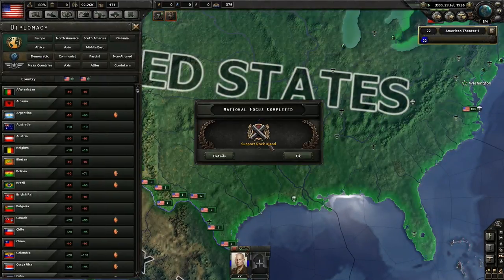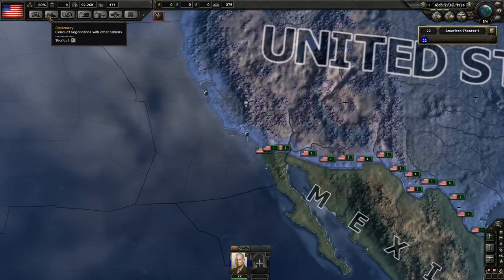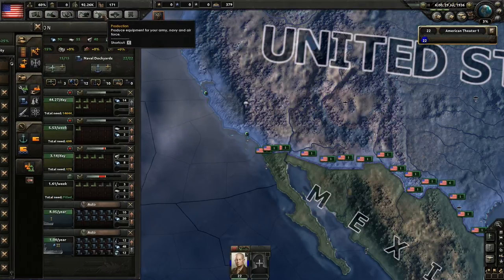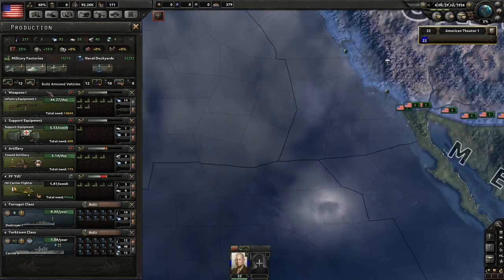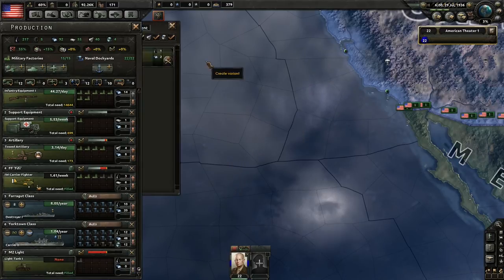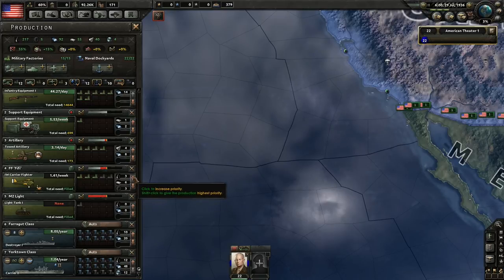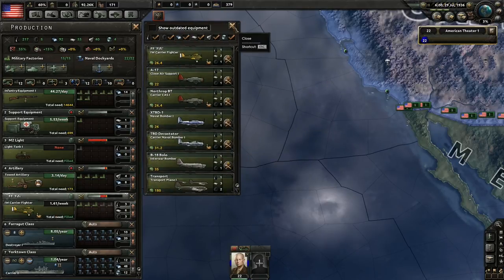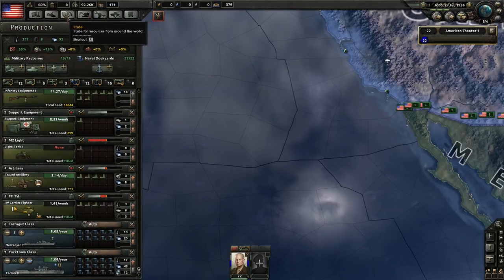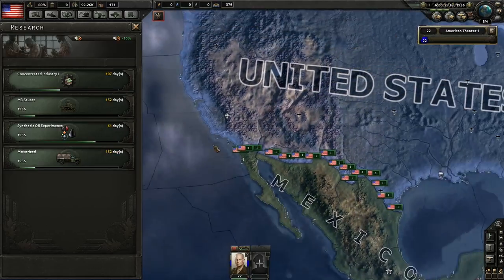We're on decent speed now. Let's go to the national focus and reaffirm the Monroe Doctrine. Looking at production, we need more production lines and more war factories — we're not making any armored vehicles. There were some suggestions about fighters. I'm going to start researching some good fighters. Once the steward finishes synthetic oil and gives me some rubber, I'll start building some of those synthetic plants just for the rubber, which we have none of. We also have to worry about convoys getting sunk.